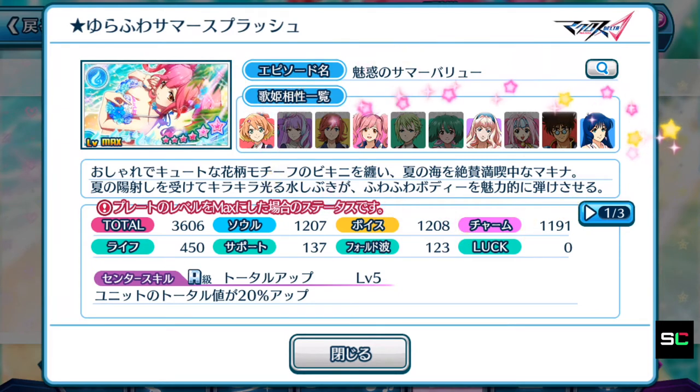Take note of the four divas equipable with this episode plate — Makina is one of them, but the other three divas are ones to note in case you only use specific divas. The stats are well-balanced all around, except for charm which has a slightly lower amount. The center skill sadly is not an S-ranking, so at 20% unit boost it is a very, very low amount — we are going to toss aside the center skill. Makina's episode plate is clearly not meant to be used as a center episode plate.